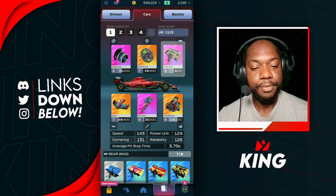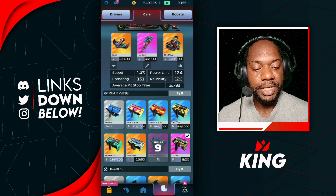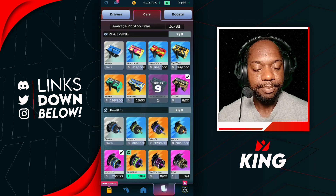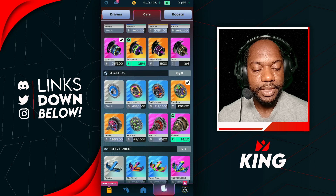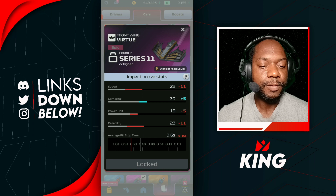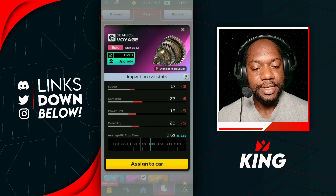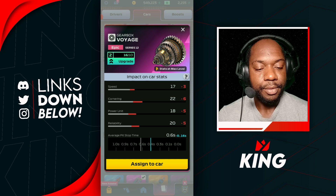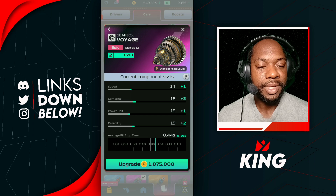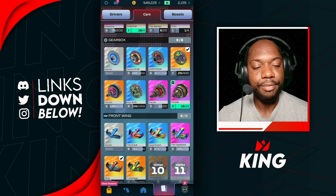The Typhoon is going to be our new part on our setup — gives us a good amount of speed, which is nice. We still haven't unlocked the Virtue yet, hoping to soon. Look how much it costs to upgrade the Voyage to level two — 1.7 million! Basically all our coins are gone after the Typhoon upgrade, leaving us with about 500,000 coins.